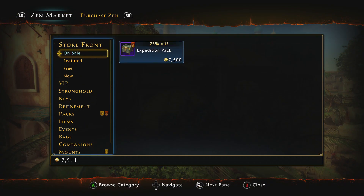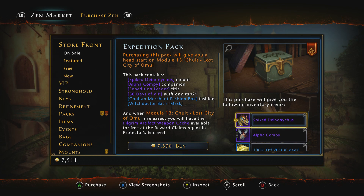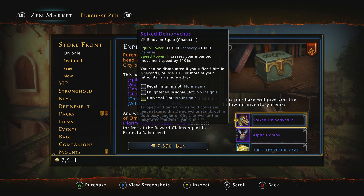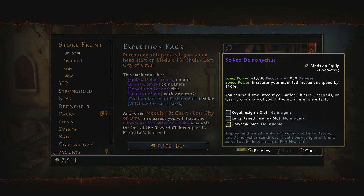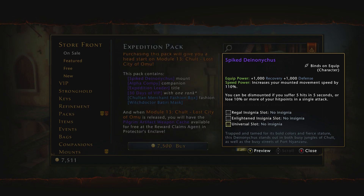Let's look at what you actually get in the Expedition Pack and see if it's worth it. Some of these items are tradable. You get this new spiked mount, which is alright. I can preview the mount — it's basically kind of like an Eo Tyrannus with blue war paint on it. Looks cool, looks different. As far as equip power, it's 1,000 recovery and 1,000 defense — not really that great unless you need the recovery. I don't really see too much benefit on the mount.